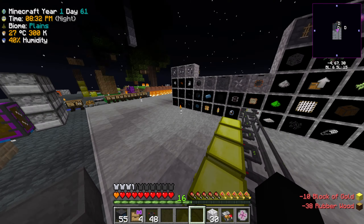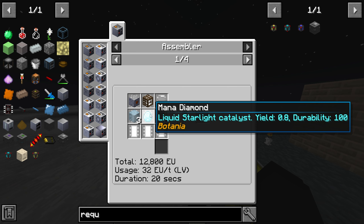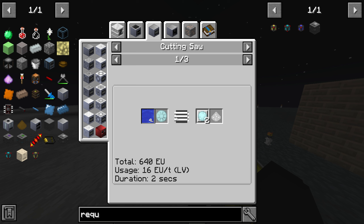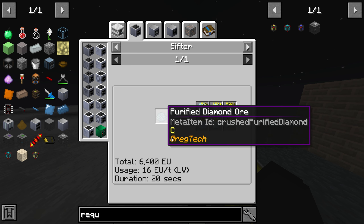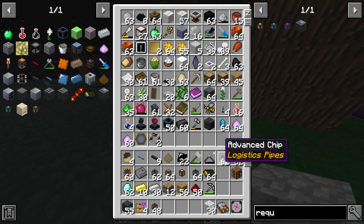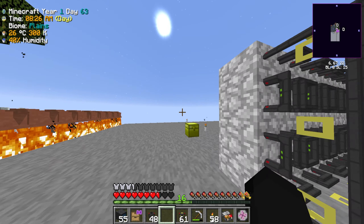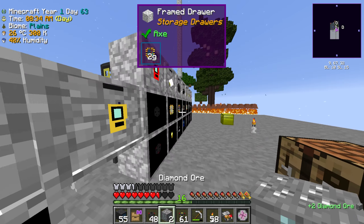We should be able to craft stuff now. I request 38 — I wish we had drawer controllers though. We can't make them because we need mana diamonds, which needs flawless diamonds. I guess we can get purified diamonds via scissors and laser engraver, cutting saw, or as exquisite diamonds. Realistically the only way is to ore-wash crushed diamonds. I just don't think we've found any diamond ore yet.